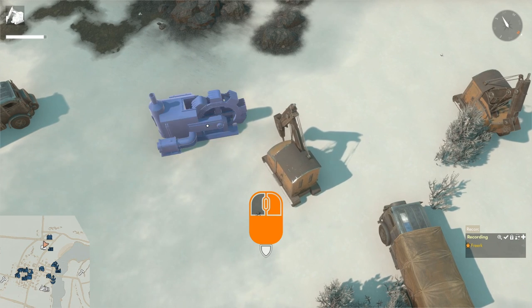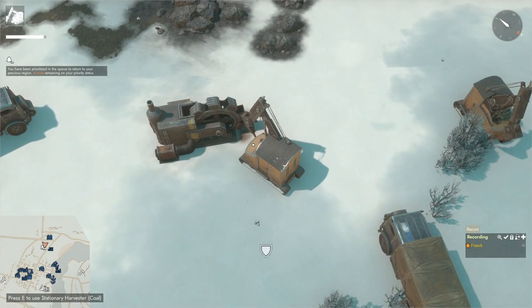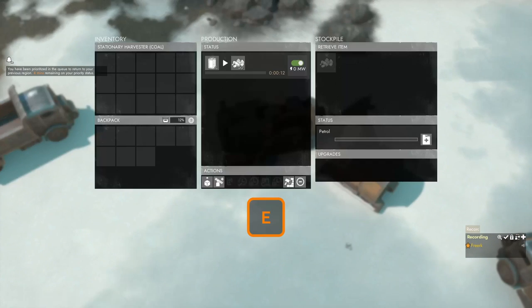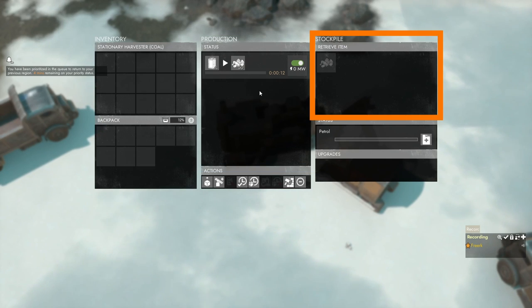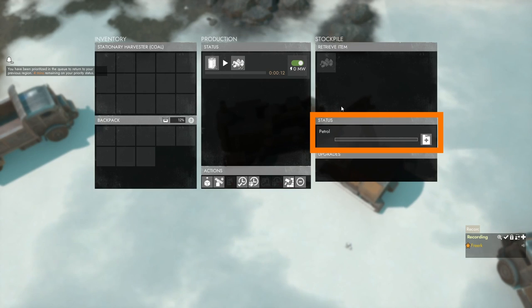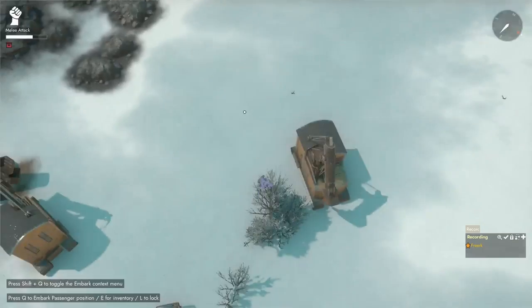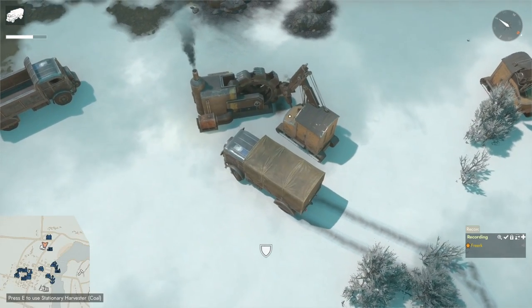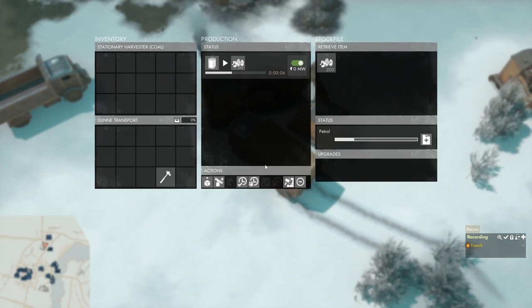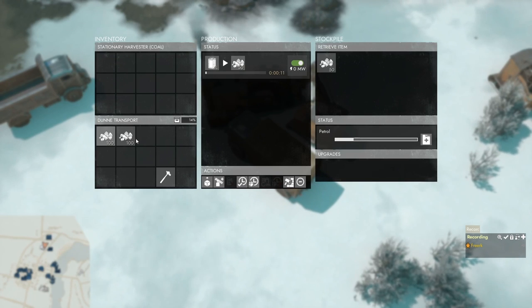Left click to put down the blueprint, then drive up and build it with the CV. Once built, press E to open the menu. The production panel shows one recipe, and on the right is a stockpile for harvested coal plus a status panel showing how much petrol is in the harvester — currently none, so we need to refuel it. Retrieving coal works the same as any production building: drive up, press E to open the menu, and shift click on the coal in the stockpile to assemble it into your truck.